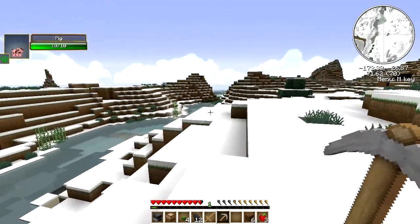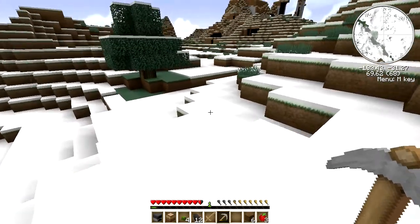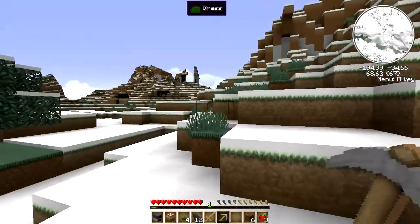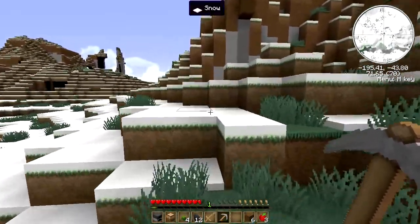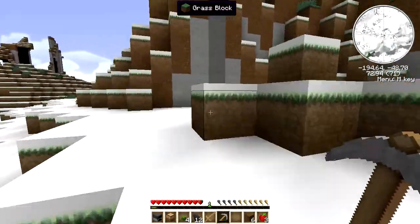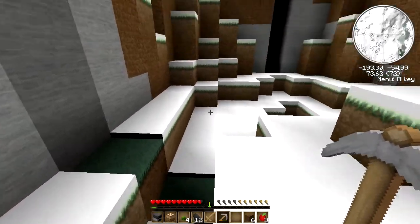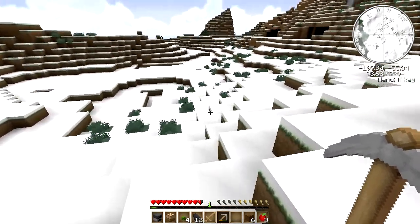Let's keep going this way and take a look on the other side. A couple things we'll check out along here. There's another cave that way. I think there's something here. Nope. Trying to stay still in a westerly direction.